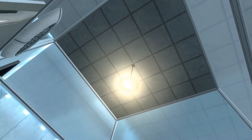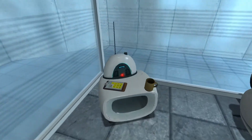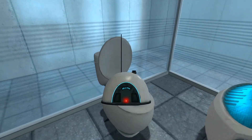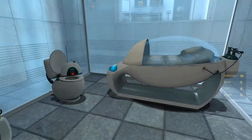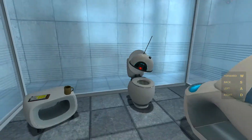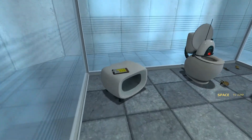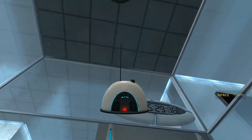So we first start off in this little room here. I've got a radio — I'm going to pick it up with E. That shows you the controls on the right side, so you can move with WASD. And then you can throw stuff with left click.